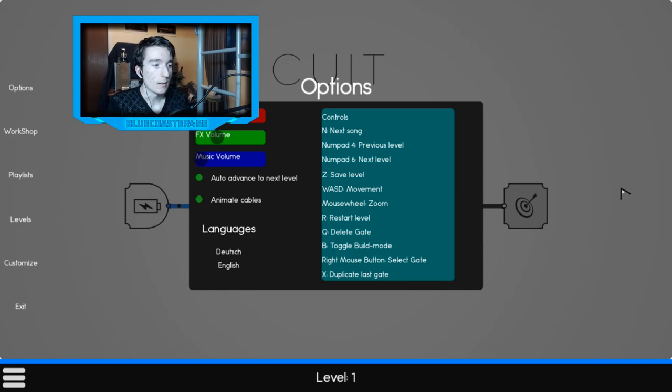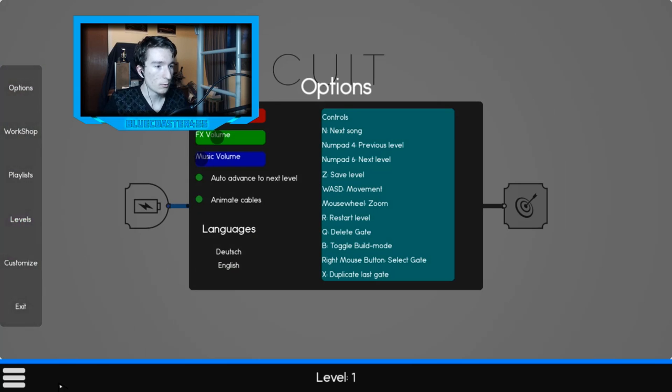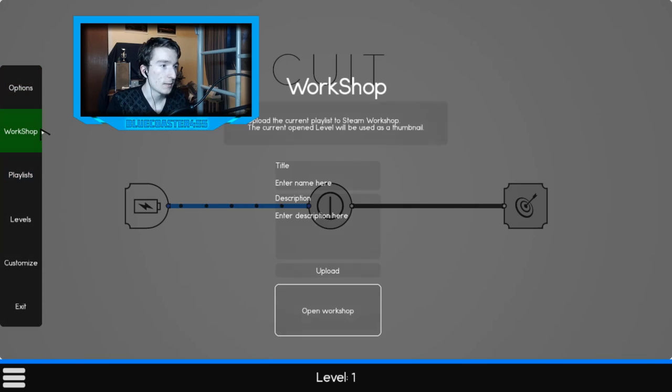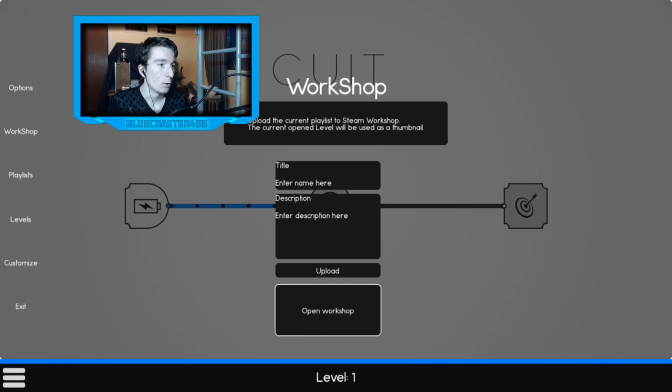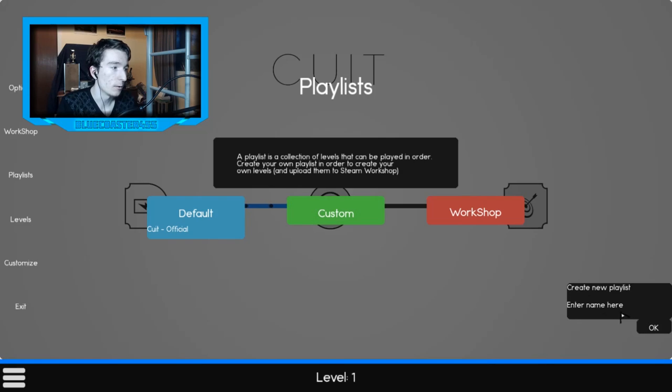One thing to note: when you go to Options or any menu, you need to press the hamburger menu button to exit and go back to another menu. The Workshop is where you can have your own playlist of levels and upload them so other players can play them — you can make your own levels, which is pretty cool. The Playlist section lets you create custom playlists.